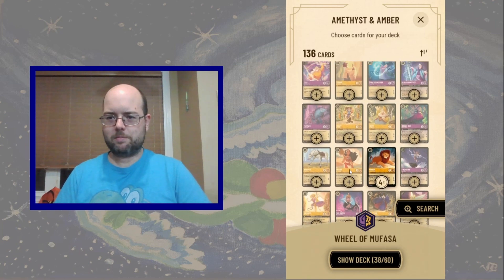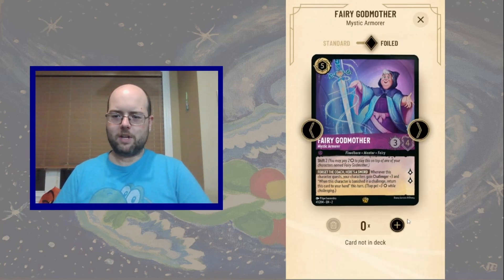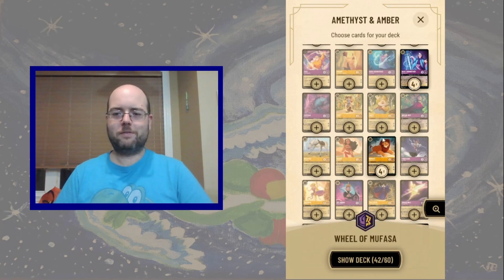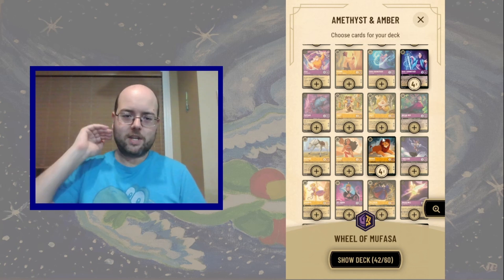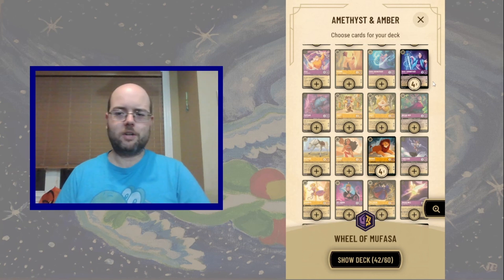Then we look at the five drops. We have Fairy Godmother, which I really like. Also, if we get to activate her ability, we can send Mufasa to do a challenge, take out something, trigger Mufasa, get Mufasa back into our hand, and just tag-team with the top card of our deck — which can be pretty solid.